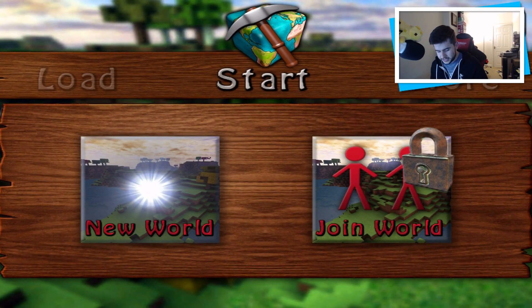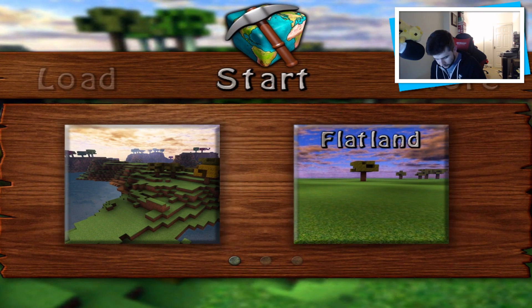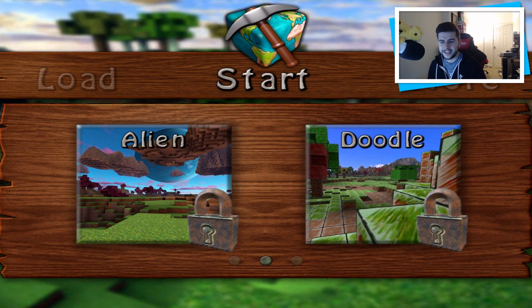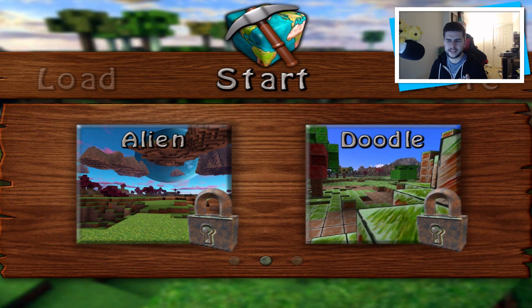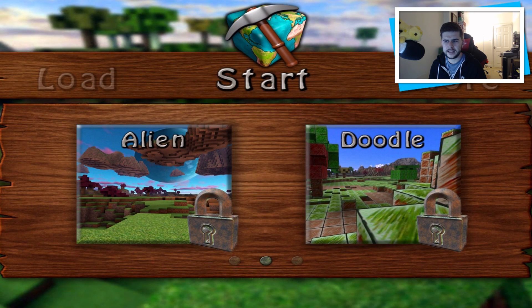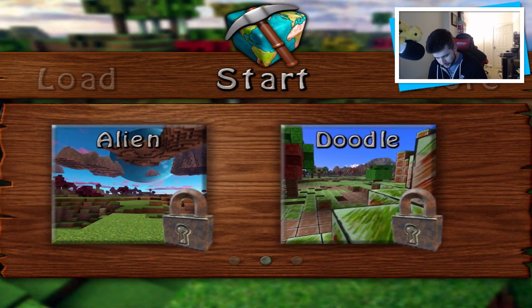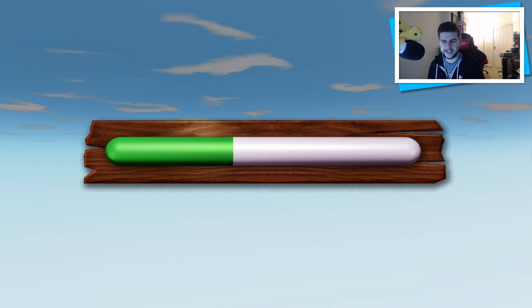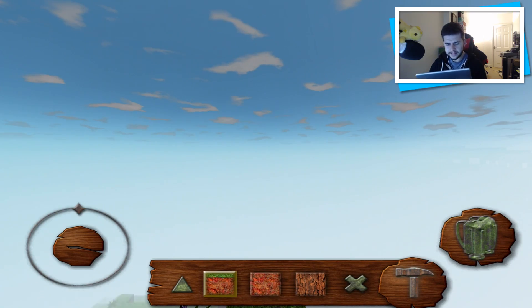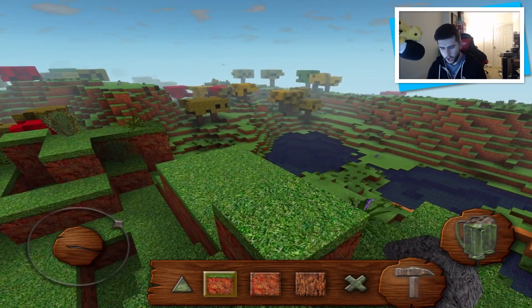I'm not going to buy that, so we'll stick to default and go to New World. We've got Flatland and some other options — Alien, Doodle, and Retro. Doodle is a weird name; I'm guessing it's like a creative mode. We'll stick with that one for today. And we've started on top — we have a jetpack!